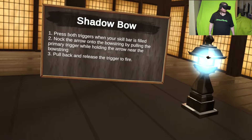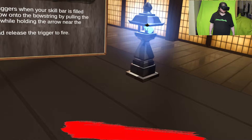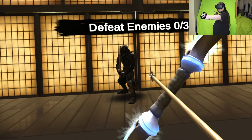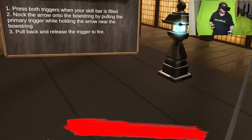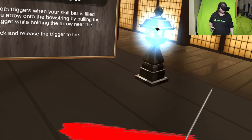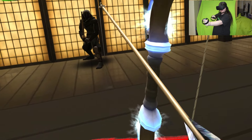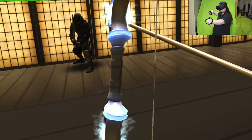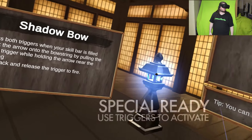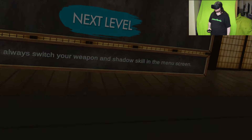It's not blue — have you filled it yet? Your first shadow skill is the shadow bow. With this skill you can summon a bow and arrow to defeat enemies at a distance. Pull both triggers to summon your shadow bow. You'll notice that time slows down while your shadow skill is triggered — I did notice that. When you fill up three tiers of shadow focus you can shoot three arrows. Knock the arrow into the bow by pulling the trigger while it is close to the bow string. You have learned the basics of the new weapon — you can always switch your weapon and shadow skill in the menu screen.